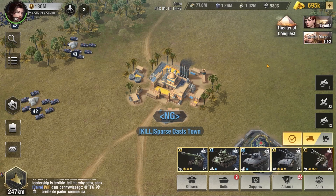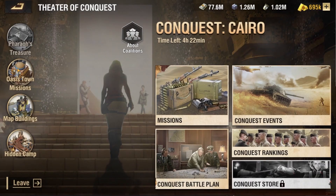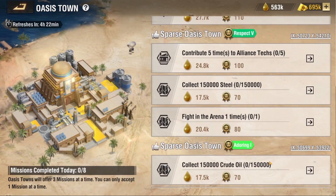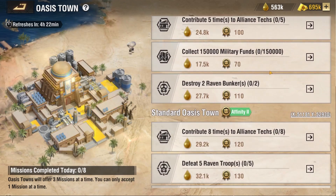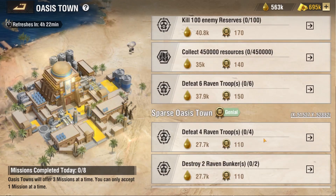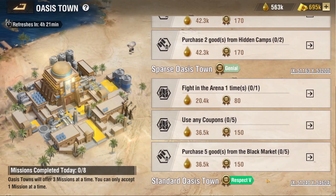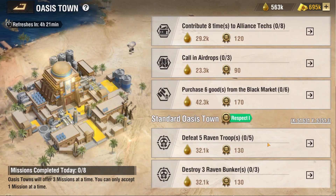In order to get a more holistic view of your missions on a daily basis, you can go to the Theater of Conquest icon and then to Oasis Town missions. This overview will tell you exactly which Oasis Towns you have spread around the map along with their directions. In addition, it will show you all the missions available in each specific Oasis Town, and you can scroll down to see all the Oasis Towns your Alliance has captured.